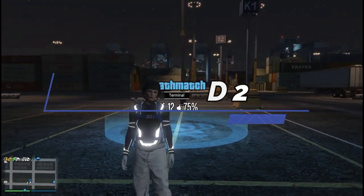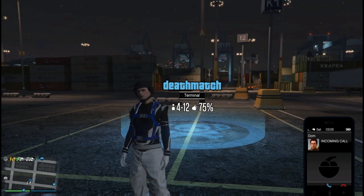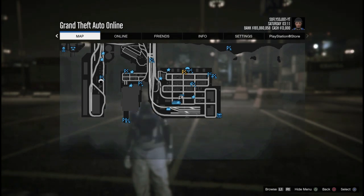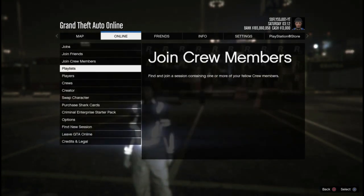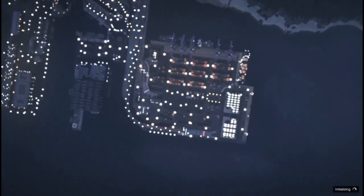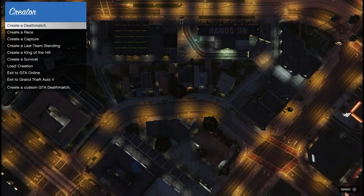We're going to hit start and make sure that we are in a different targeting mode, because we're going to need to join off of somebody who is in a different targeting mode than what you currently are in. Hit start, go to online, then go to creator. While in creator, we're going to set our targeting mode to something different than the person we're joining.